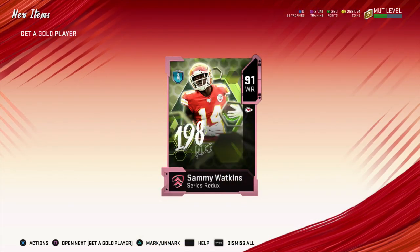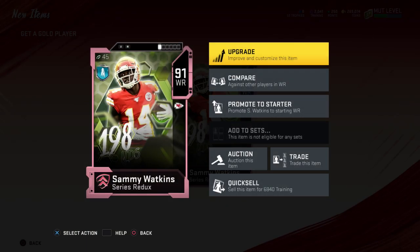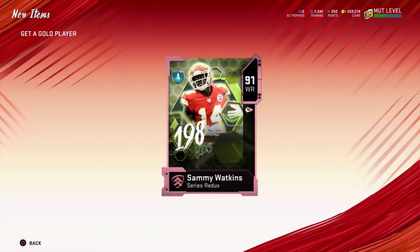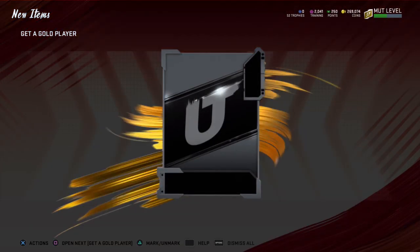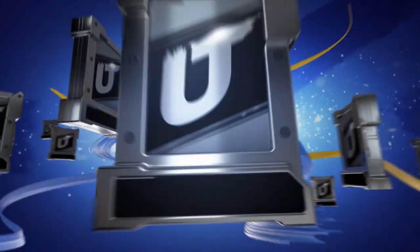Here is a crazy pull, guys — 91 overall Sammy Watkins, Series Redux. If there was ever a time to have a team captain, there you go. Sammy Watkins Redux, 91 overall. That's a crazy pull — about a 500k pull right there for the pack-and-play squad right away. I can't even believe I just pulled that. But yeah, power-up players — what should I do with power-up players?